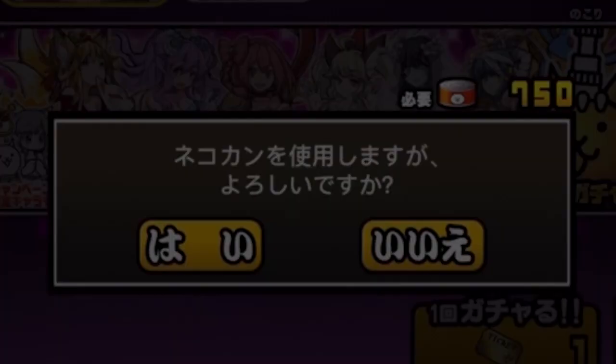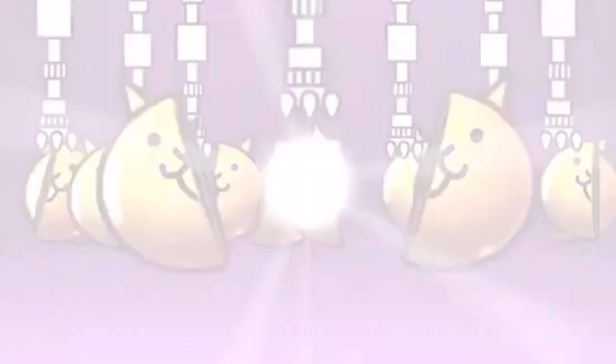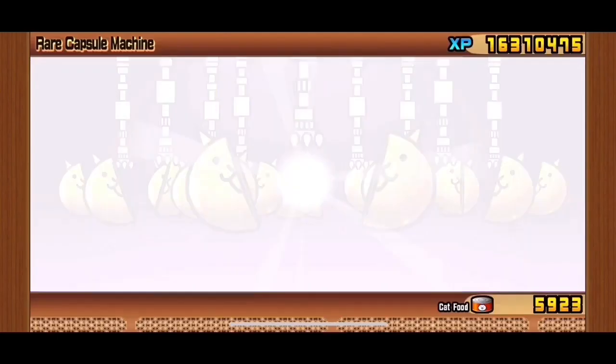The gacha is the gambling part of the game where you spend your cat food to acquire new cats. There are different classes of units you can get: rare, super rare, uber rare, and legend rare.